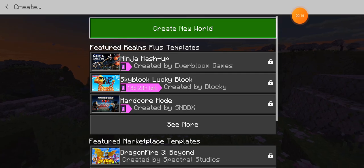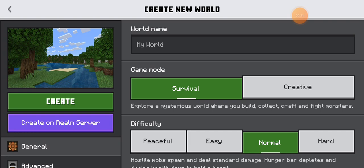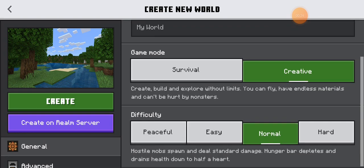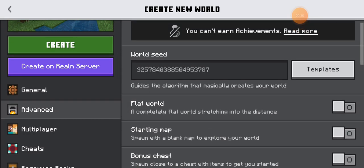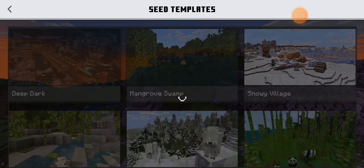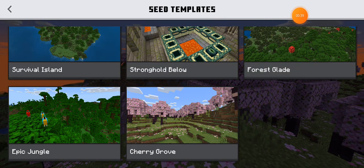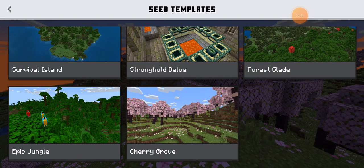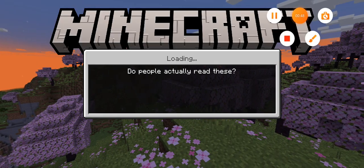I'm creating a new world in creative mode so I can test out all the stuff. I'm going to go into the advanced settings, world seed templates, and see if they've got a cherry blossom biome. Turns out it's actually called the cherry grove, so I'm going to click on that and create.